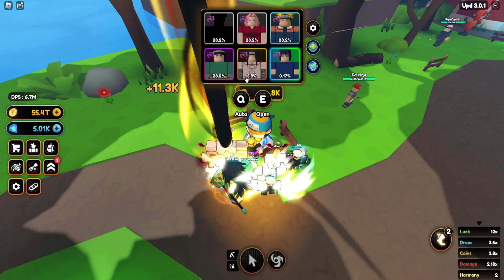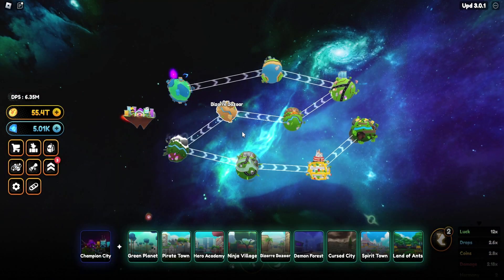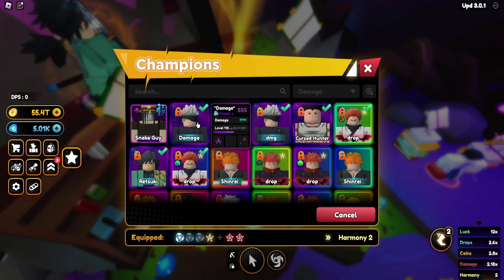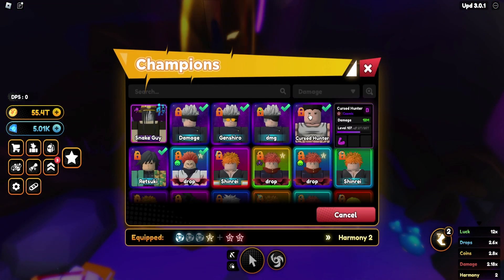Once you get coins, try to aim for getting a legendary or mythical. And once you get your legendary or mythical, you can head over to the talent machine and give them a triple S rank like this guy right here — it increases their damage and everything — as well as maybe try getting them a better quirk.